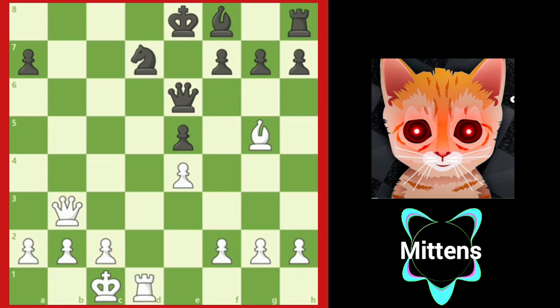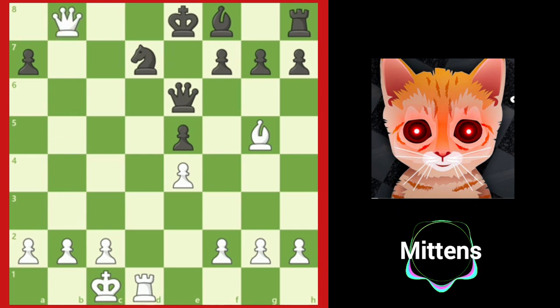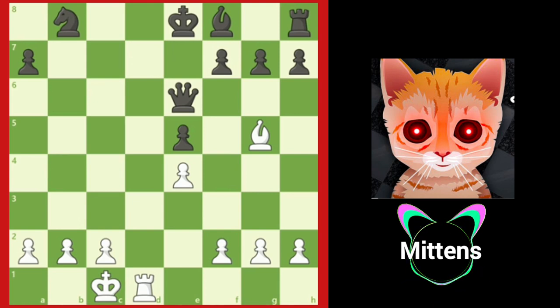How can white force the black knight to move away from the d-file so white can deliver checkmate? That's right, with the stunning queen sacrifice: queen to b8, check. Forcing black to play knight takes b8, opening up the d-file, so white plays rook to d8. Checkmate!